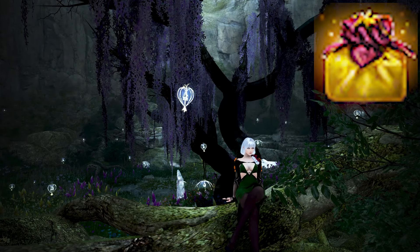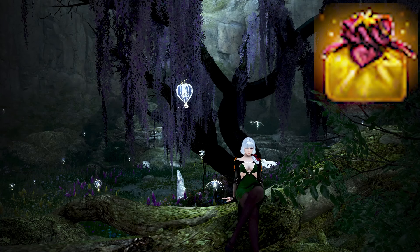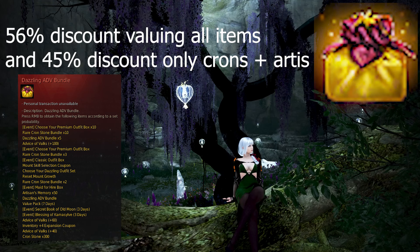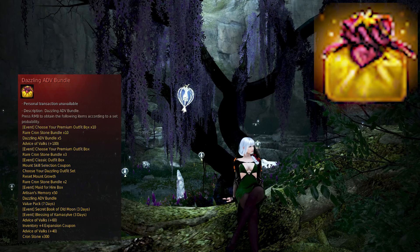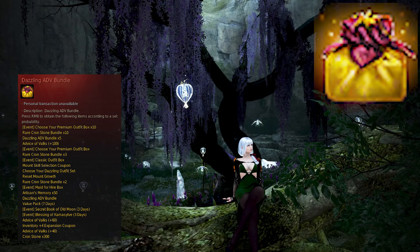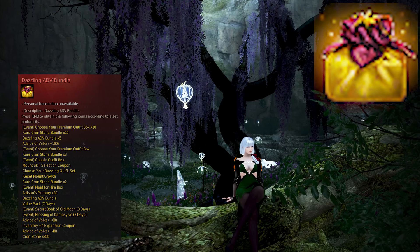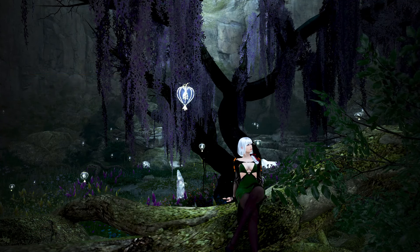Overall, this box is really good. Since it guarantees 300 crons and has a bonus chance of getting additional items, it has a very high average value and high discount equivalent. A 56% general discount equivalent is super good, and even with only crons and artisans it still has a discount equivalent of 45%. This box is only really good for people who want crons, since the 300 crons guaranteed is the bulk of its value. If you don't want crons, you probably shouldn't get this box unless you really like RNG. Since this box can drop multiple items, the calculations are a bit weird, but this method makes a lot of sense. This box has a super fun RNG factor, but remember it is completely random and you should always spend responsibly. I hope you all enjoyed this video and I hope to see you all next time.